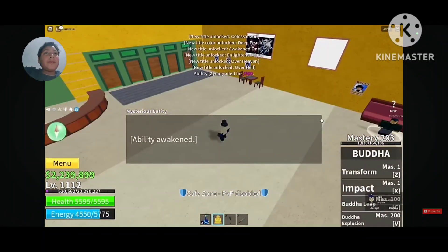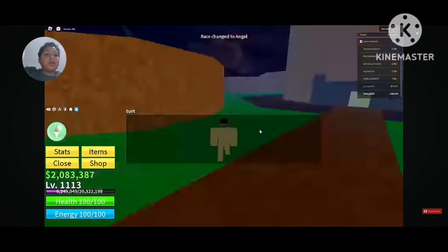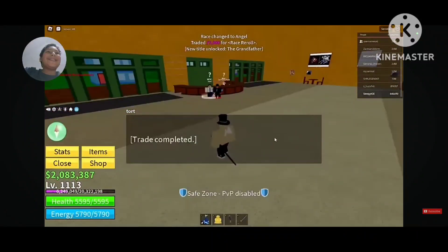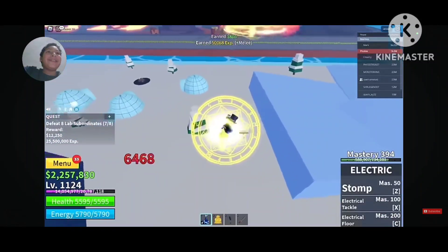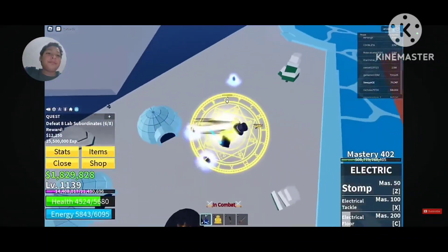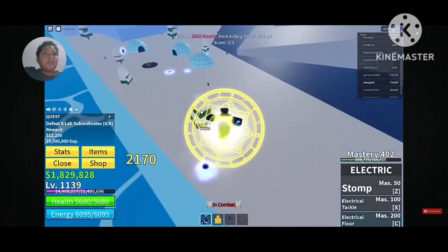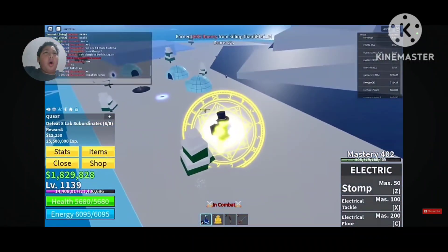He got his Buddha awakened and changed his race. He went back to grinding and gaining fast levels in Hot and Cold Island. Someone wanted to defeat him using Portal fruit but only teleported around. He didn't want to waste time so he killed them.